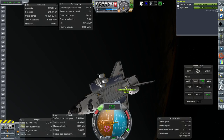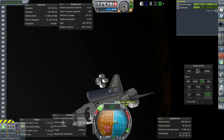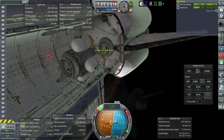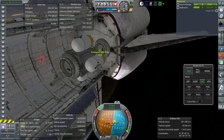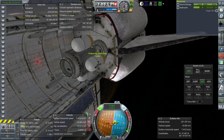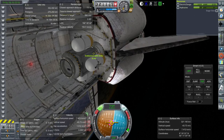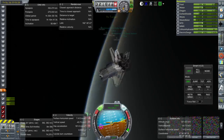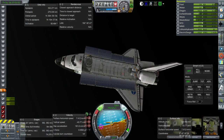I should give Canadarm another try and get a different robotic arm if it doesn't work. Even though the tug is nimble, you have to be careful — you don't want to cause a mishap. And there we go, back into the bay. There was a little bit of magnetism there.